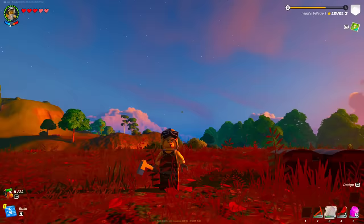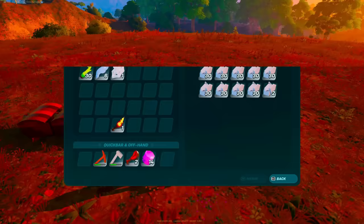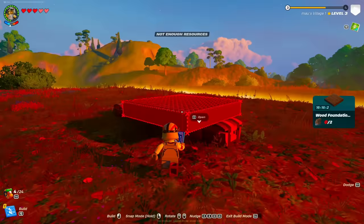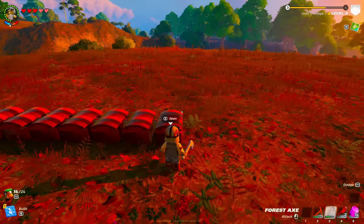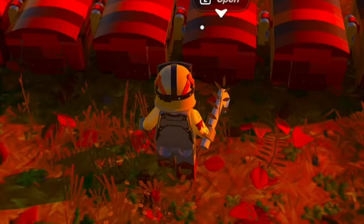We're now done farming materials. We are absolutely stacked — we've got a bunch of wood and a ton of stone. We're going to build this base; this is going to be the biggest thing you have ever seen. I'm going to grab all this wood and get started on this behemoth of a building. Have you ever seen a man with a full inventory of wood? Well, now you have.